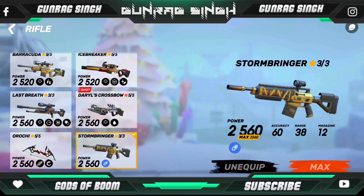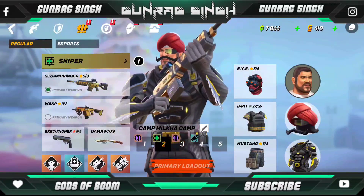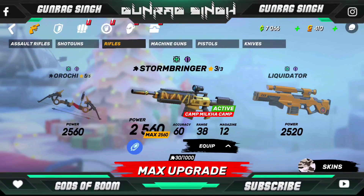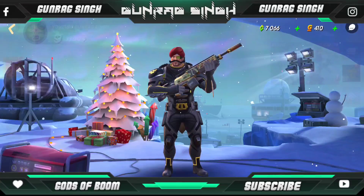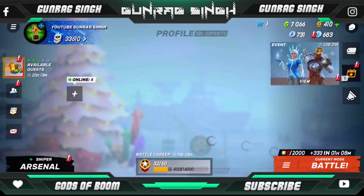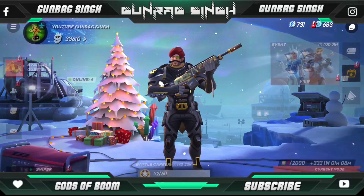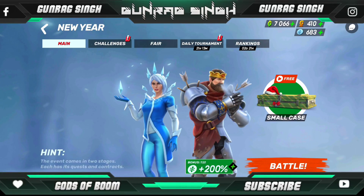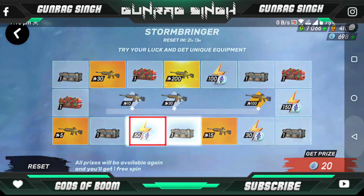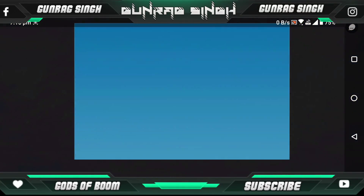I've already made like two gameplays of Stormbringer, but I didn't try the golden skin of the sniper and it was looking really good. I will say this sniper is not that awesome. Like I've already told you guys, if you have Orochi, if you have Dailish Crossbow and Icebreaker, any skillful player can easily take out Stormbringer. It's a hard gun to master but it's not that OP because of the damage and these OP guns like Orochi. After Orochi gets nerfed, maybe it will be in top four or top five. Right now it's not that good. If you have Orochi, Dailish Crossbow, or Icebreaker — these are the top three guns — you can easily survive with those.